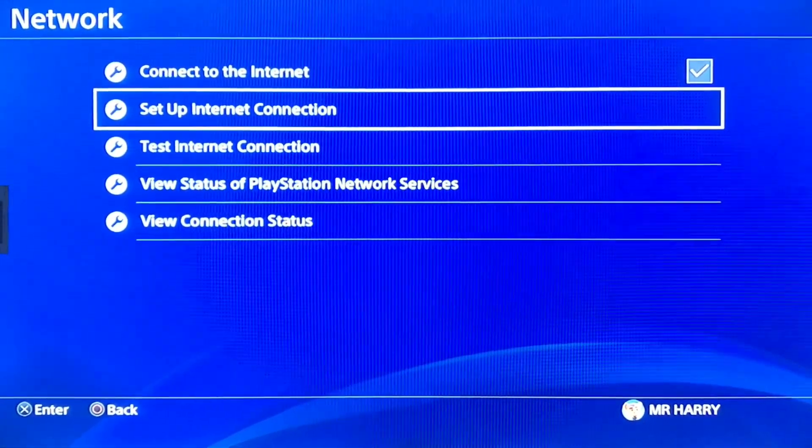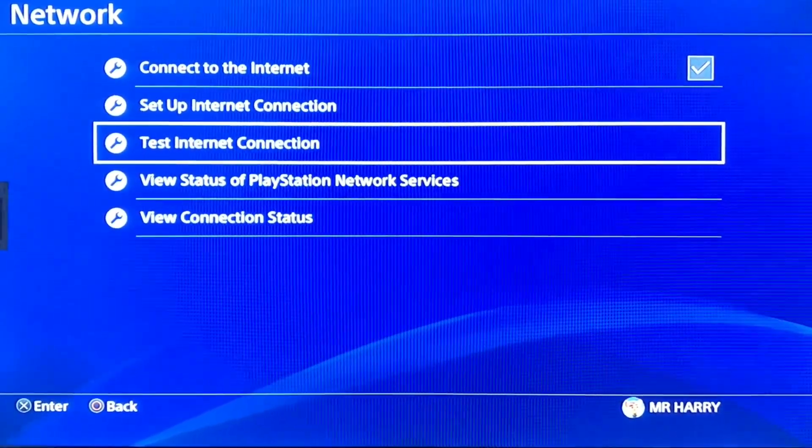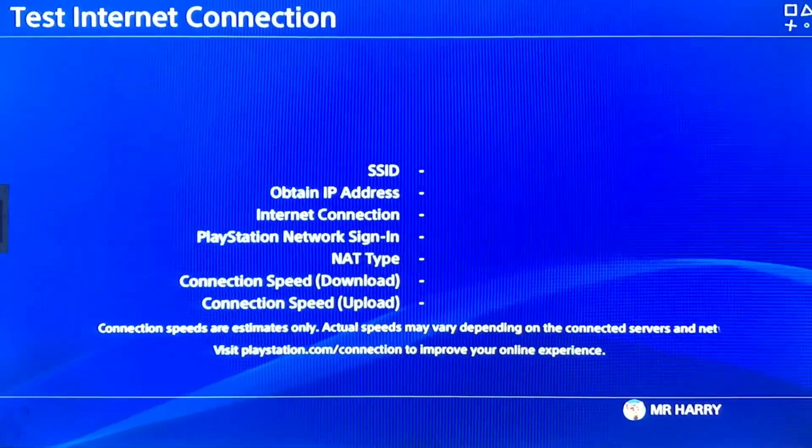Once the LAN cable is plugged in, go to Test Internet Connection and wait a moment for the results.